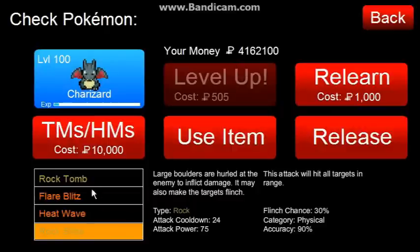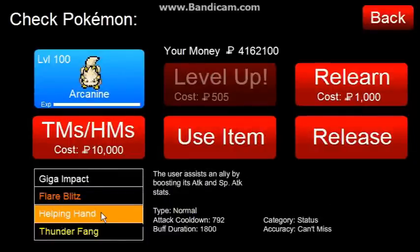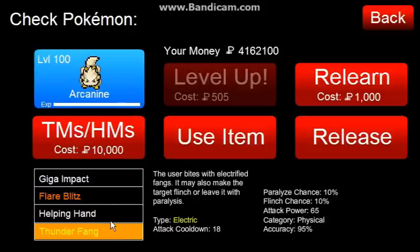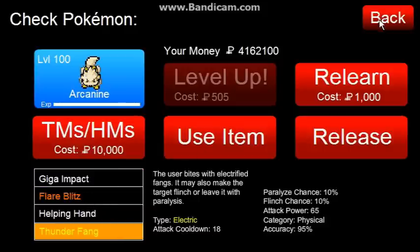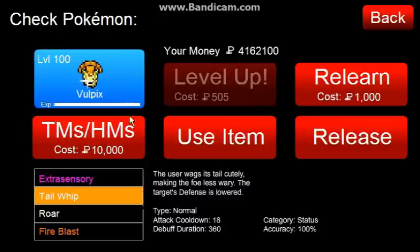I have the same setup for Charizard — Rock Tomb and Rock Slide. Arcanine actually has a lot of useful things here: Helping Hand, Giga Impact — I taught him that just because I could, and he's very physical-side. But Thunder Fang is definitely what we're going to want to use. Having abilities that are super effective is useful because you can target through the super effective targeting ability.